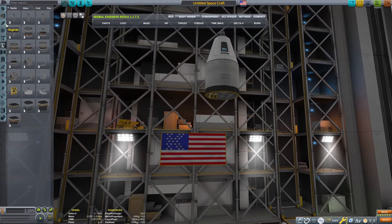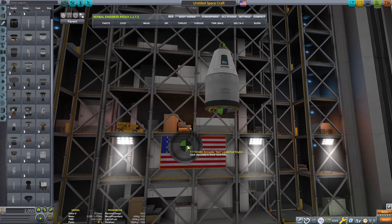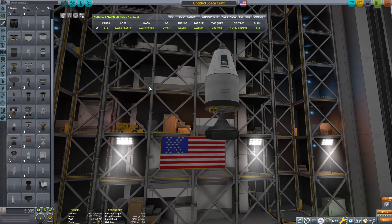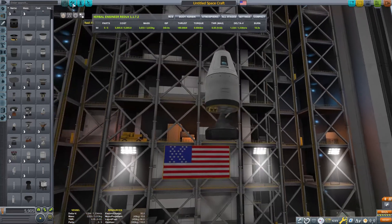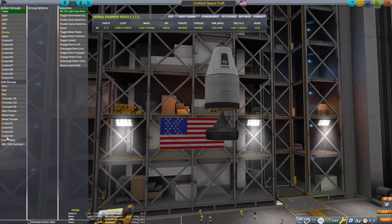Now we need an engine. I'm using the Aerospike because its performance remains pretty consistent at sea level and in a vacuum. This will work with other engines. I'm going to place this one upside down so that the shroud will be able to cover the CAL 1000, but we'll need access to the CAL, so I'll leave the shroud off.